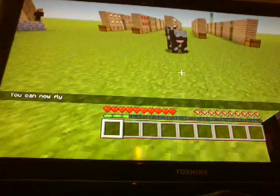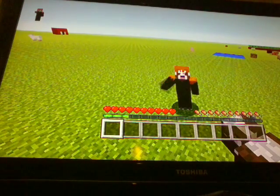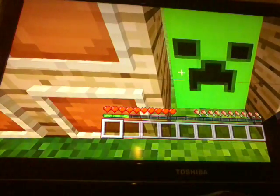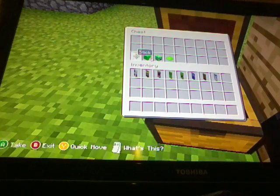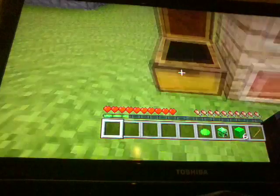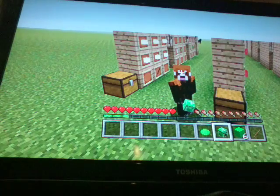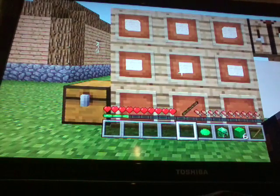I'll be showing you how to build five awesome looking banners. The first one is a creeper banner. For the materials, if you're doing this in survival, you'll need one stick, six lime wool, one creeper head, and one lime dye. When you kill a creeper there is a chance it will drop its head, though I haven't tested it.